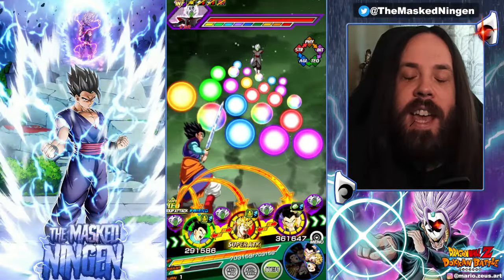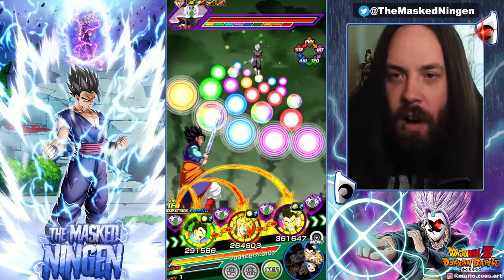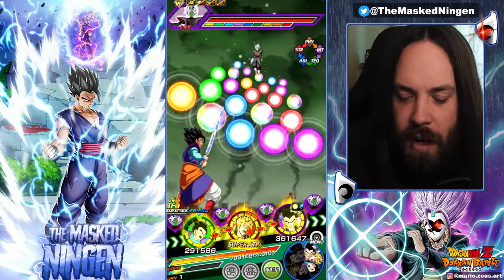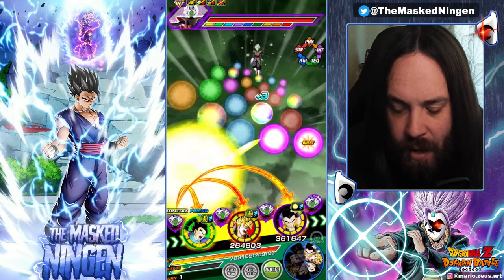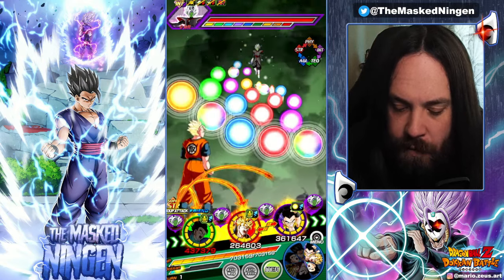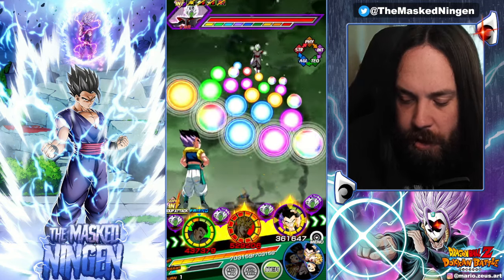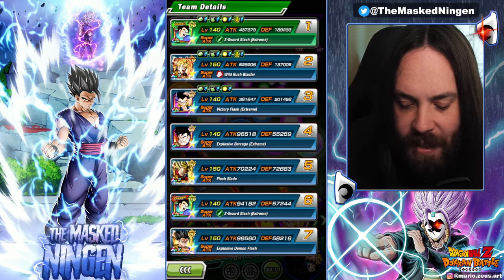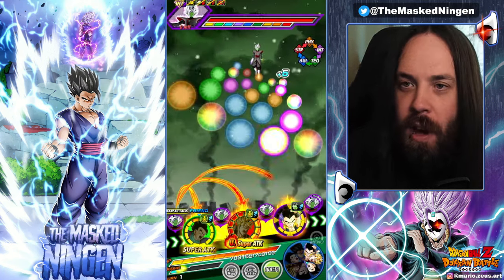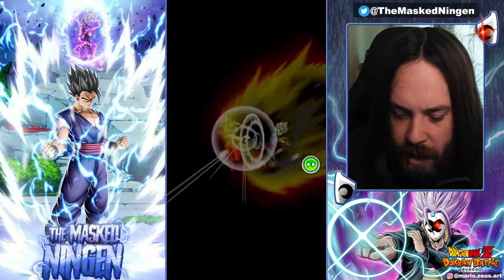Hey guys, Masangin here bringing you another Dragon Ball Z Dokkan Battle video. Today we are going to be trying out Tech Gohan against Fusion Zamasu. I really want to see how well he's going to cope with these turn one AoEs because we have Guard, and of course on the first turn we have that nice little bit of extra damage reduction. I thought it'd be fun to try a double Gohan lead so we can get double the Gohan for our money and see how well our boy can do.